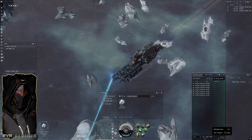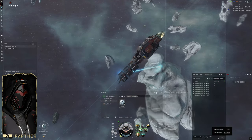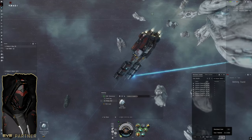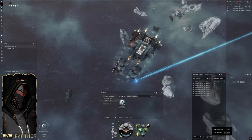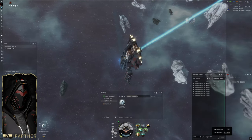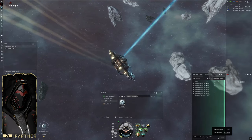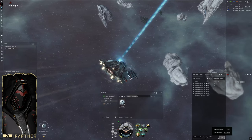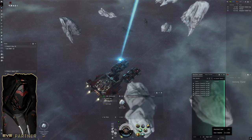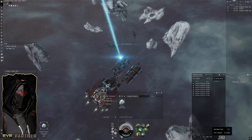The strategy here is to pick a rock that's far from zero, then have your afterburner or prop mod turned on with your hardener, and then just orbit as far as you can from the rock. Our range is about 8,000 meters so I try to set orbit to about 5,000 so that when we're at full speed we're still within mining range. I get about one piece of ice every 47 seconds or so.